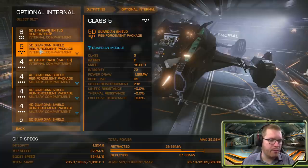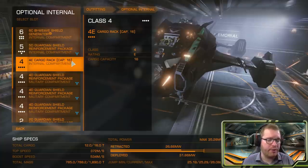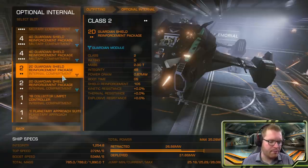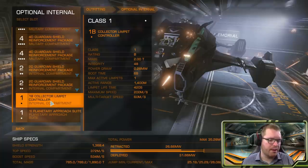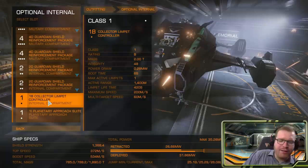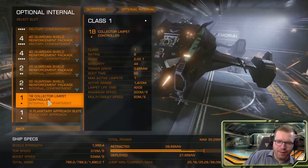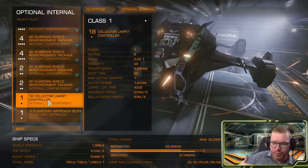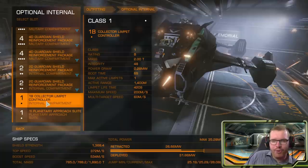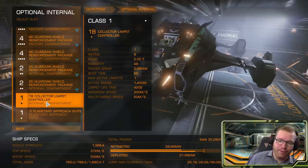Then I have a guardian shield reinforcement pack in the class 5 slot, a cargo rack in the class 4 slot for 16 tons of cargo for limpets, and then a stack of guardian shield reinforcement packs filling the remaining slots. I also have a 1B collector limpet controller. This might seem on the low side, but it's not that often your collector limpet survives more than one fight — you'll often lose collectors to point defense or splash damage. That's why I'm only running one collector: it takes a little longer to collect materials, but I'm not running out of limpets as quickly.